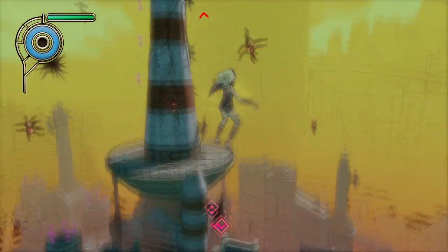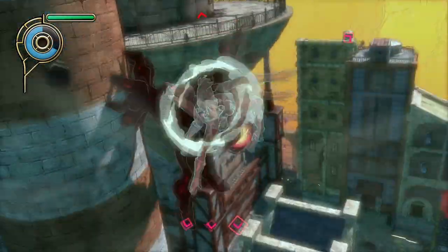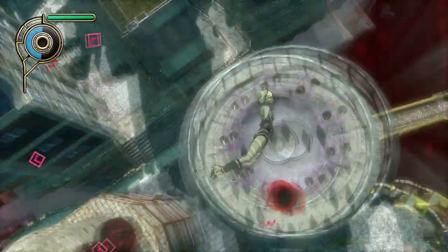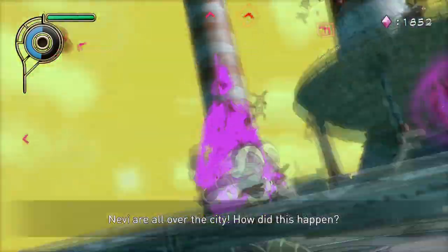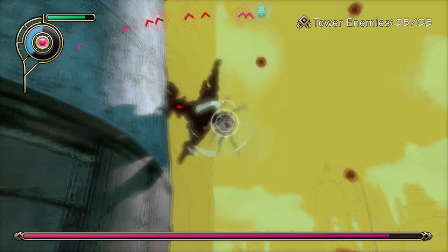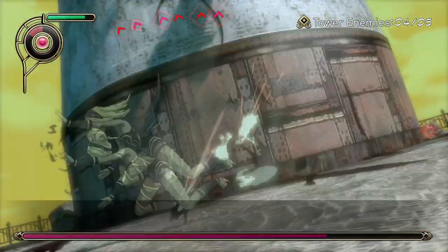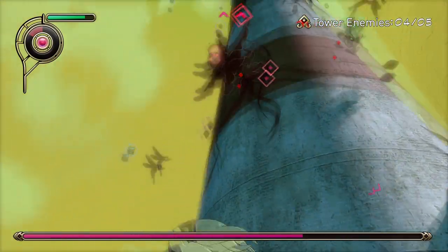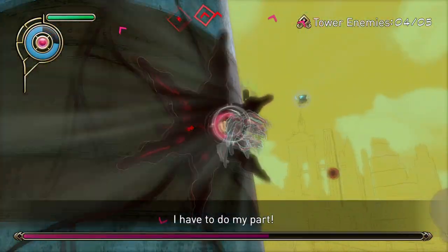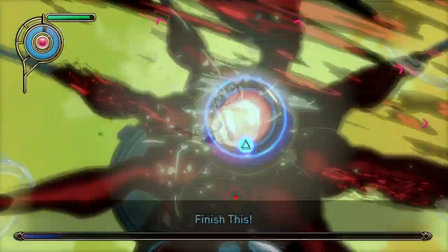After completing episode 10, episode 11 will start immediately. The boss nevi that you just defeated is back and has made it to the city, bringing a lot of reinforcements. Fight the nevi until you see a cutscene introducing the military. After the cutscene, you will have to defeat the nevi on the pillar again to get to the boss's core. In addition to the nevi on the pillar, there are ones in the air that can damage Kat if she is not careful. Attack the core and press the circle when prompted to finish it off.